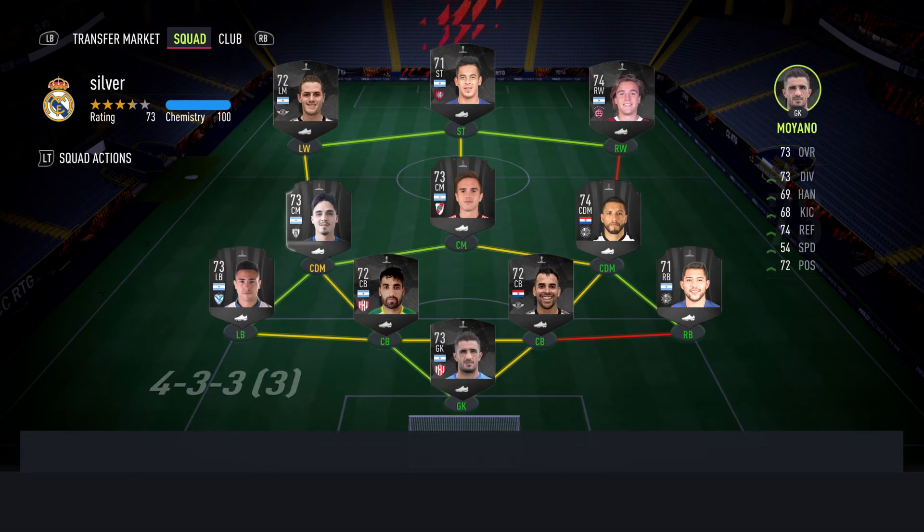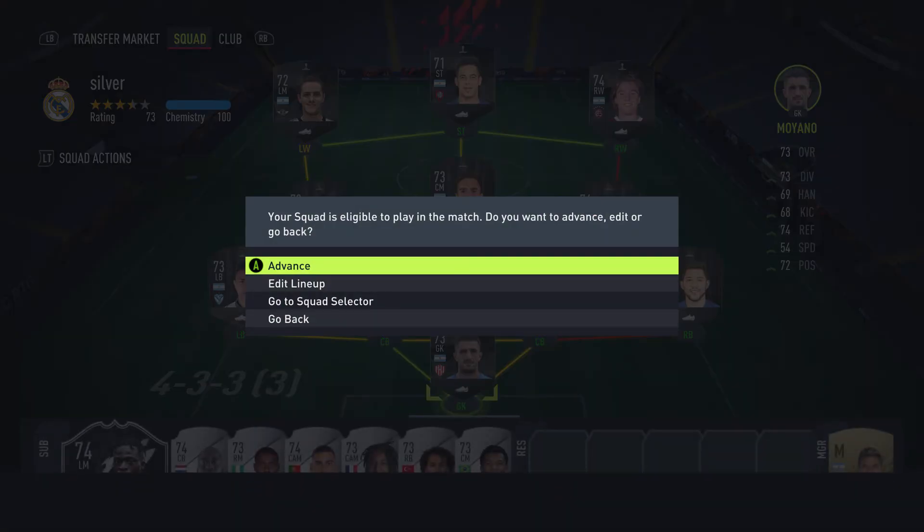As you can see, the team is eligible to play. In case you were wondering, you can use special cards — they just need to be in that rating between 70 and 74. It's a very easy and quick team to build, and hopefully you guys can get the wins quickly and easily, get that next Team of the Week. Thanks for watching — peace.